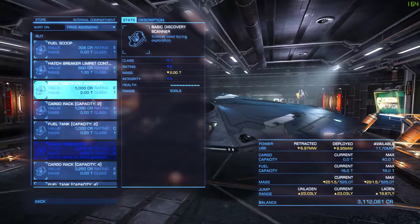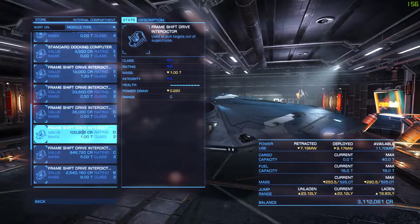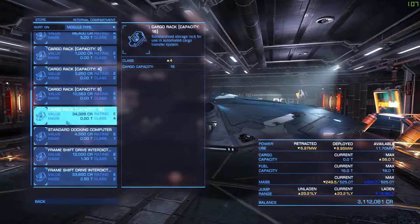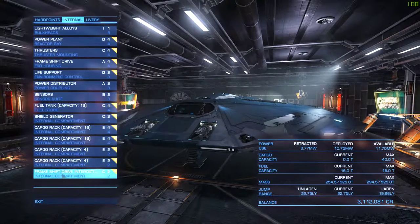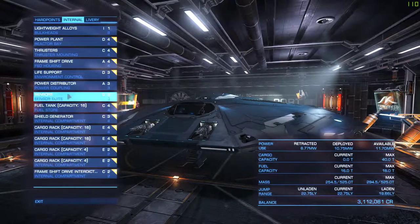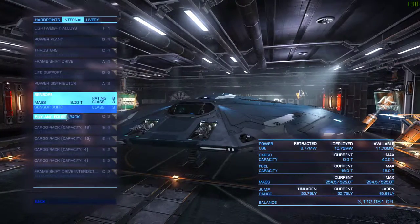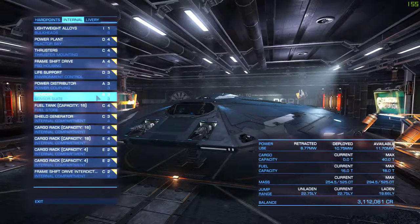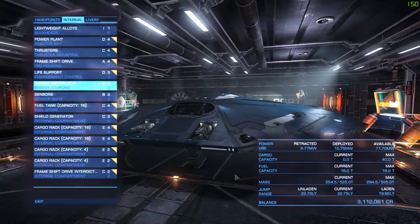For trading in the Cobra, you want to have as much storage capacity as possible. If I was doing pure trading with no smuggling, I would buy a 16-capacity cargo rack and swap that out with the shield generator to get the most cargo capacity possible. I'd also replace the frameshift drive interdictor with another cargo bay. For sensors, if you're just doing trading, have them at the cheapest and smallest class — like a class 1D — which is the smallest and lightest sensor suite and will increase your jump range, allowing you to jump further and shorten travel time.